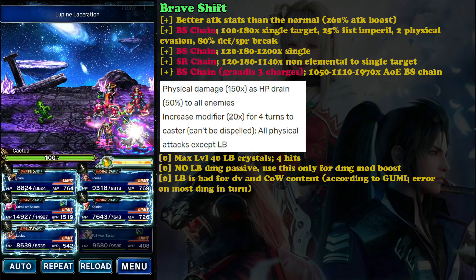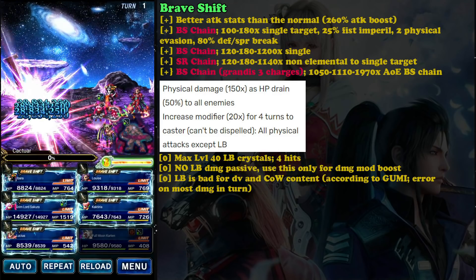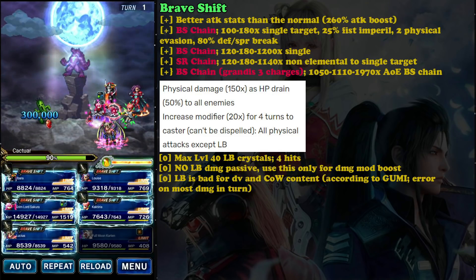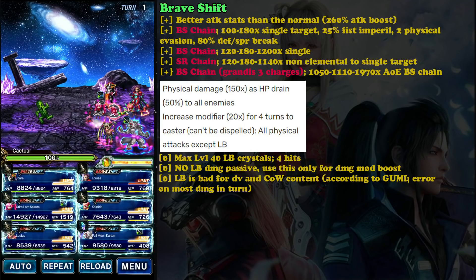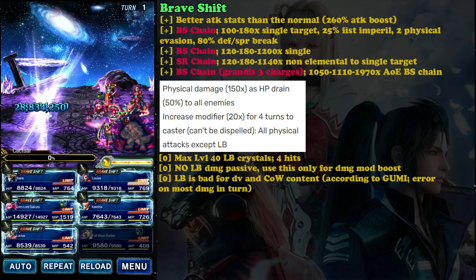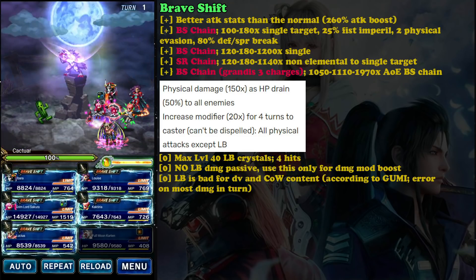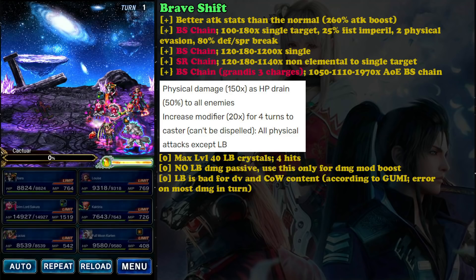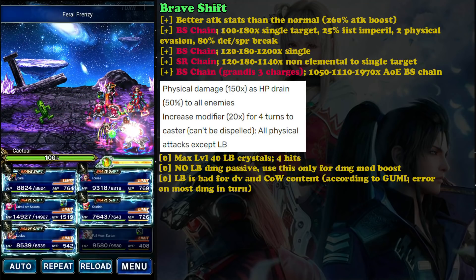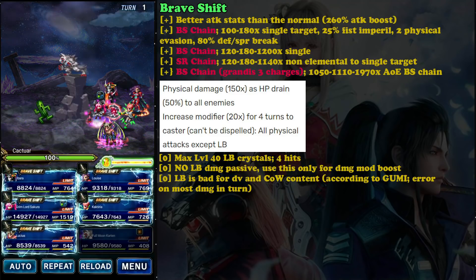You can also use him as a Bolting Strike chainer via his Grandis, which is really powerful. He can deal like 1050 to 1100 times after using his Brave Shift Limit Burst. The Grandis also grants Berserk with 500 attack boost, and Berserk stacks with your normal attack buff. So he'll have an insanely high attack stat, and 1000-plus times damage for a chaining ability is amazing.